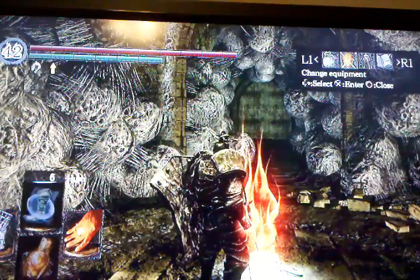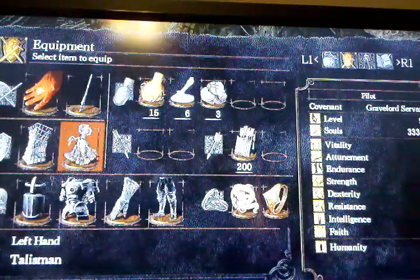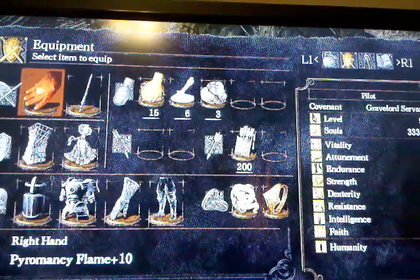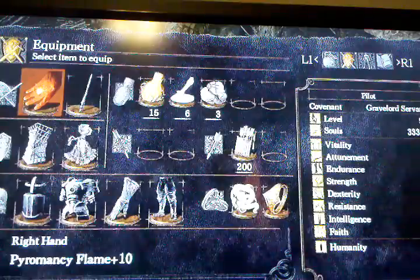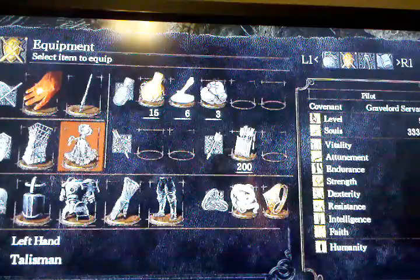For each of those three things — magic, pyromancy, and miracles — you're going to need one of three items. You're going to need a talisman, a catalyst, and a pyromancy flame. Each one works for only that: the pyromancy flame only works for pyromancy spells, the catalyst only works for magic spells, and the talisman only works for miracles.